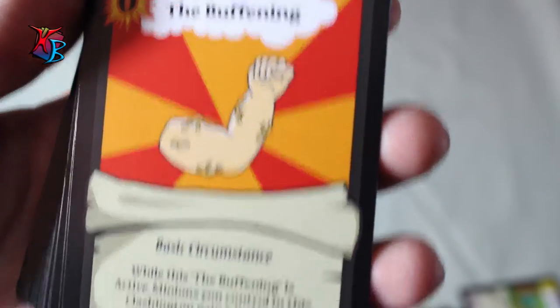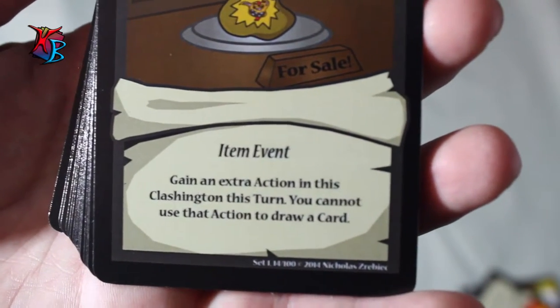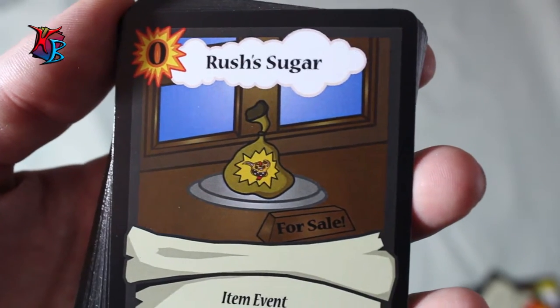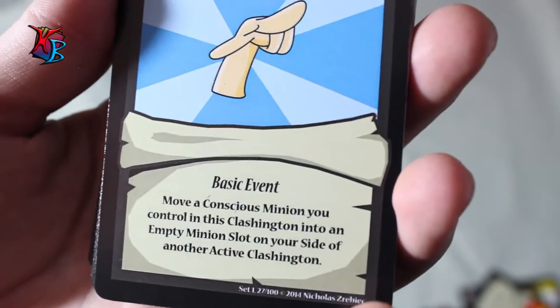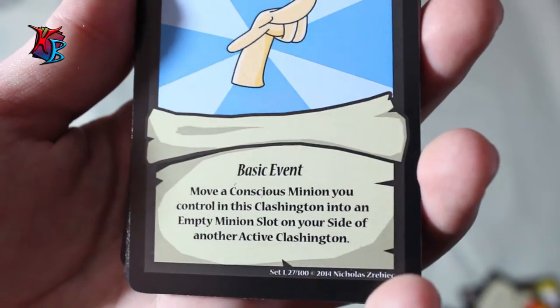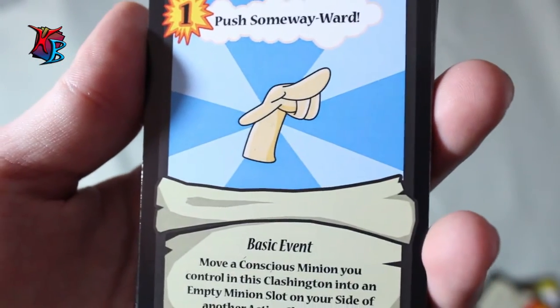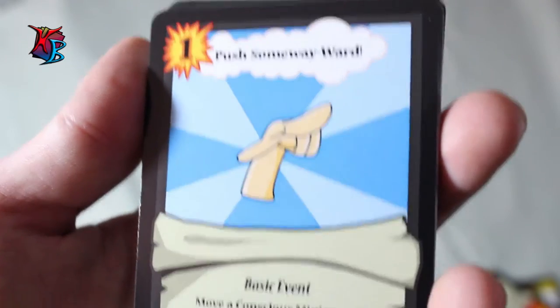We've already mentioned The Buffening and Slowpoke. Rush to Sugar is a zero action cost item event — another basic versatile card. Its effect is: gain an extra action in this Clashington this turn; you cannot use that action to draw a card. Straightforward and amazing, counterbalancing the slow effects of this deck. Push Some Wayward is a 1 action cost basic event — you can move a conscious minion you control in this Clashington into an empty minion slot on your side of another Clashington, acting as insurance to keep your stronger minions safe.